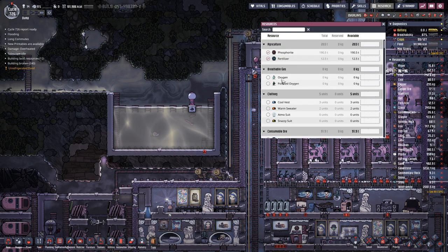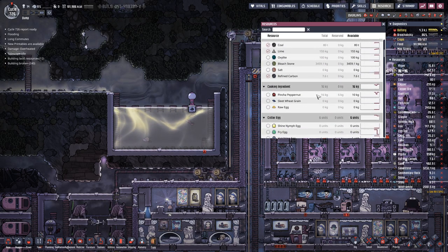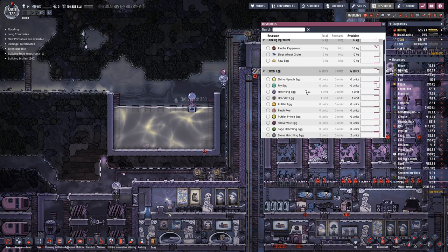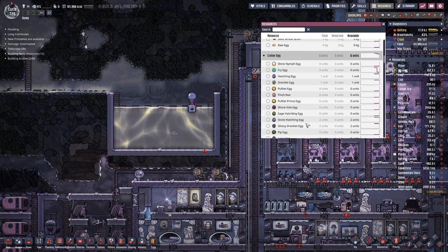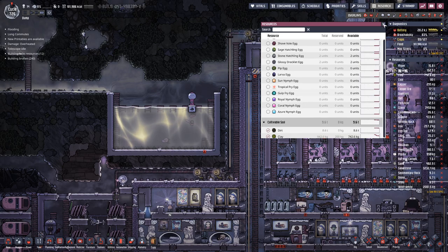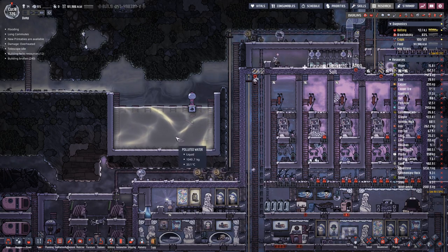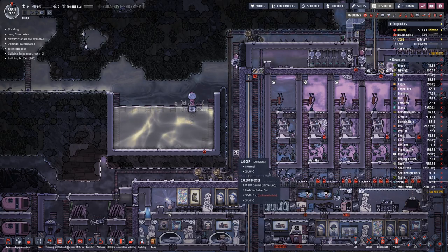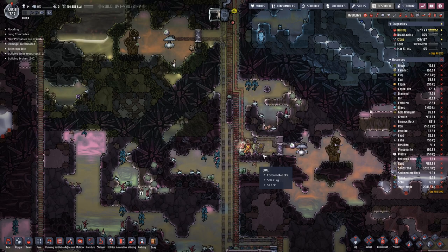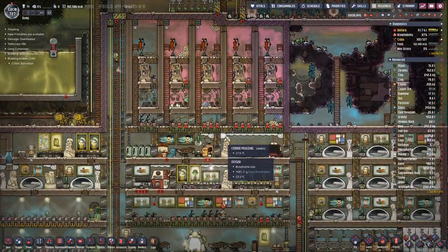Let's see if we actually have any fish eggs. It does not look like it, but we do have one fish in here and soon enough we should see new fish spawn in there, or new fish eggs which will result in new fish.